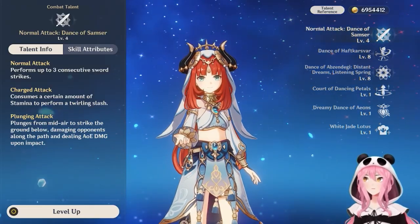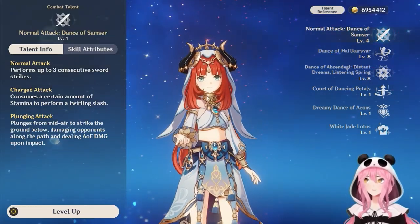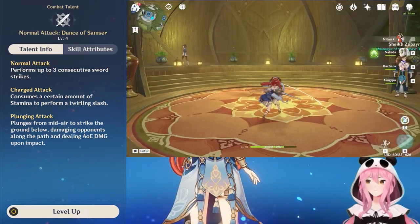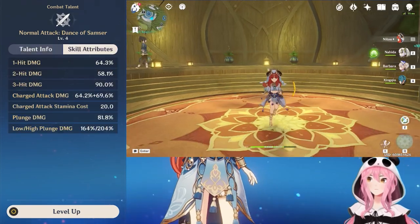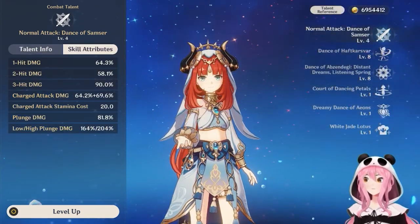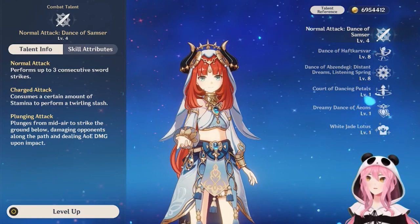The first talent is a normal attack called Dance of the Samser. This is a very standard normal attack talent — no fancy gimmicks or mechanics here. Looking at the skill attributes, it's just a three-hit combo, charge attack, plunge damage — all the basic works.